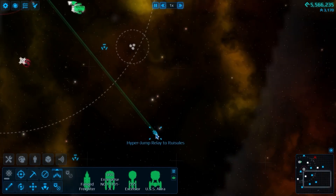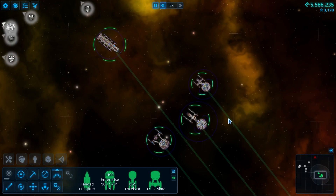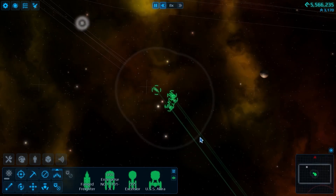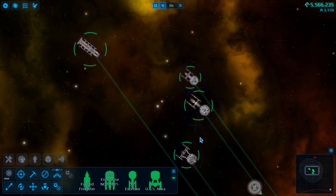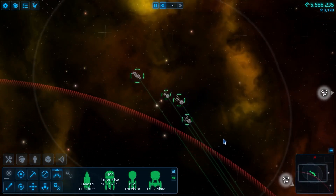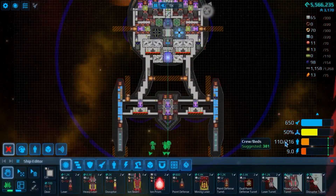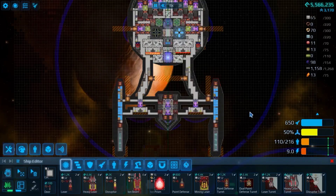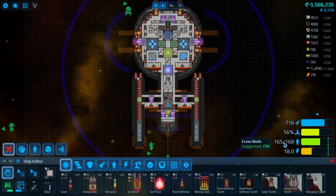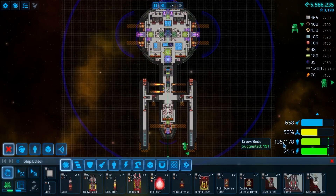I've already gone through and made sure that everyone is basically full up on crystals, so we should have no problem feeding the warp core to get in there. We should go in there, get our initial survey done, and hopefully we will be able to accumulate a bit more fame - because we're in need of people. The Akira only has 110 out of a suggested 381, running at about one quarter capacity. The Enterprise is a bit better, running at 165 out of 236.